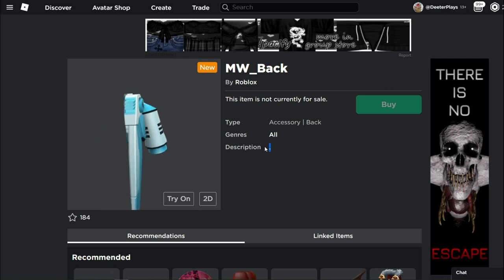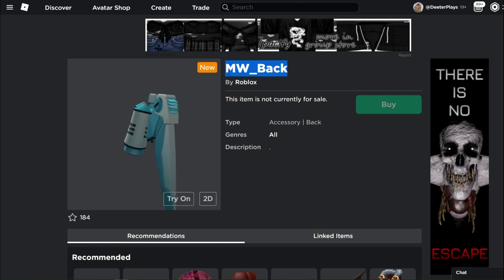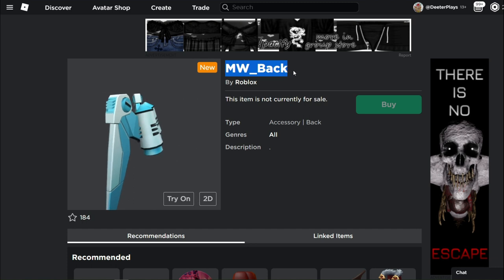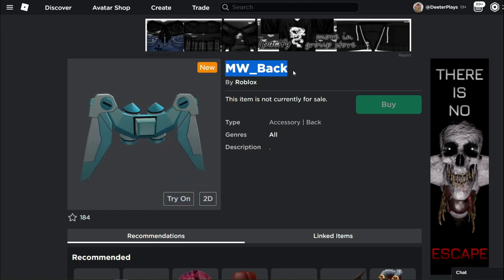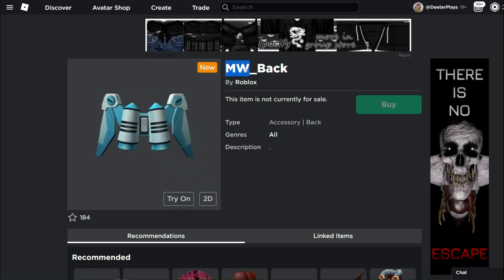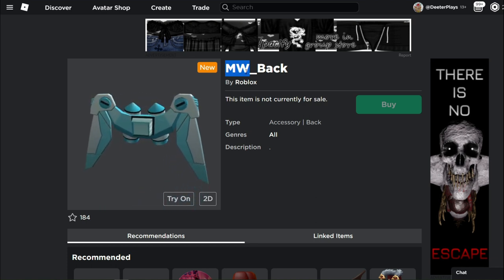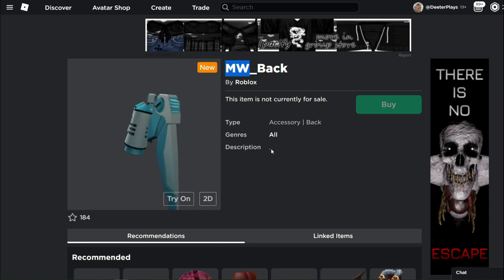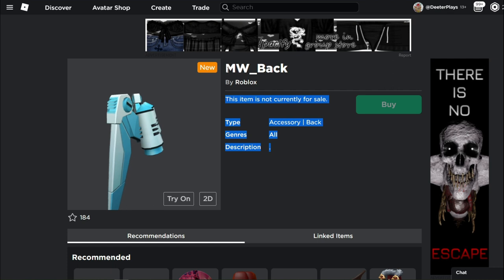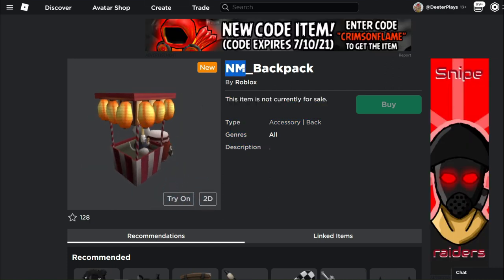I'm thinking it might be toward the end of the month — maybe it's for a gift card promotion. Usually things that show up for gift cards end up having a description. These sorts of things are usually promotional and something we can get for free — could be part of some sort of event. If you guys have any theories on what 'mw' is supposed to mean, let me know in the comments. It could be some sort of movie, TV show, or sponsored item — I have no idea.